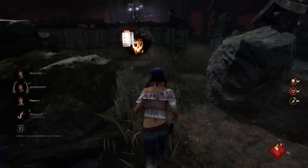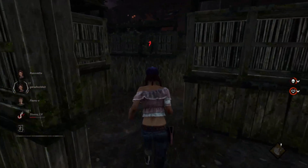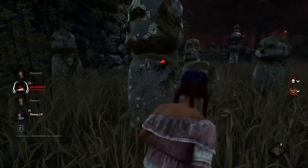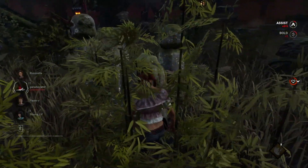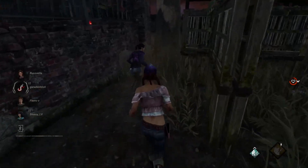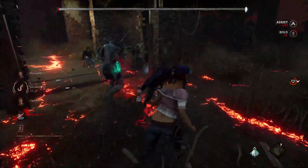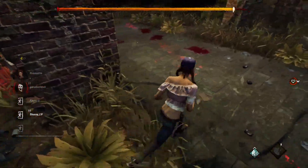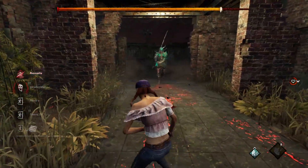There's the Adrenaline kick again — we got a super speed boost meaning all generators are done. That door is probably being opened already, so I'm going to go save the survivor on the hook. I also have the Exposed effect, shown by the skull icon on the right where my status effects are displayed, meaning I can be downed in one hit. Now we're being chased and pushed toward the exit gates. When exit gates are activated, you want to basically 99 the gate — hold it to 99% and wait for your team, then tap it for less than a second to open it fully.